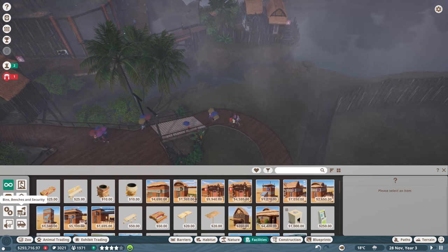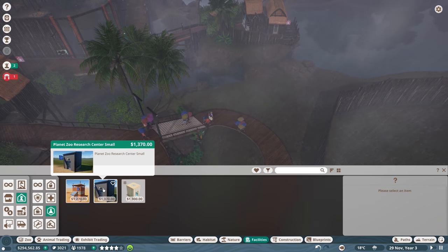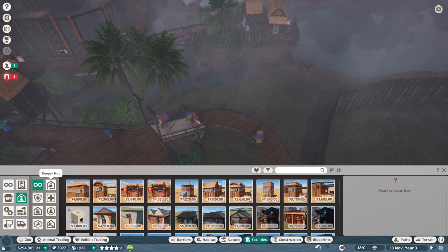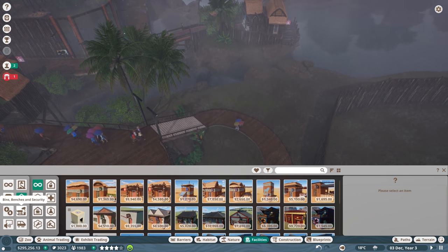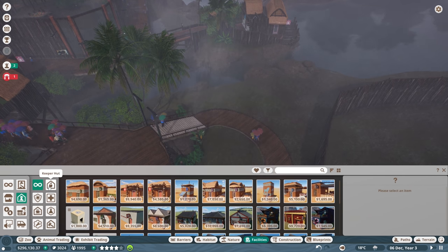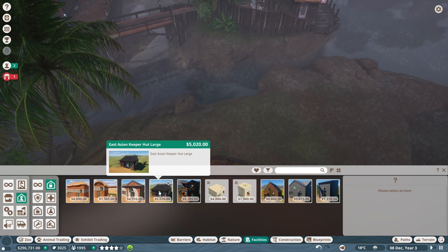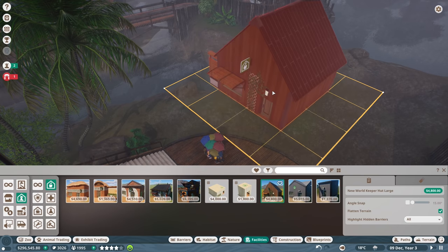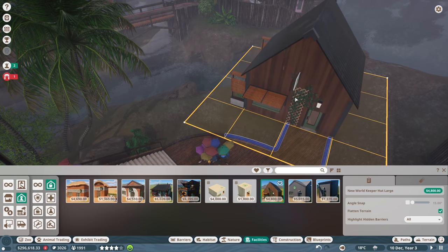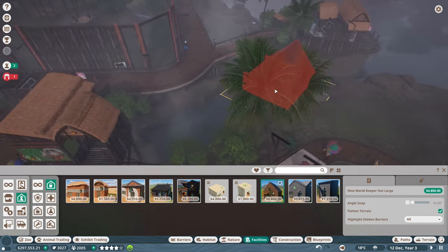Guest facilities, small animals. Let's go to staff facilities - research center, keeper hut, quarantine, vet surgery, staff room, research center, workshop, and trade center. Was there one for food? Oh yeah, it was the keeper hut. Might want to get a keeper hut and put it over here. Which one would blend in? New world keeper hut large - that's a big one, but it is made out of wood. There's that guy delivering some stuff.